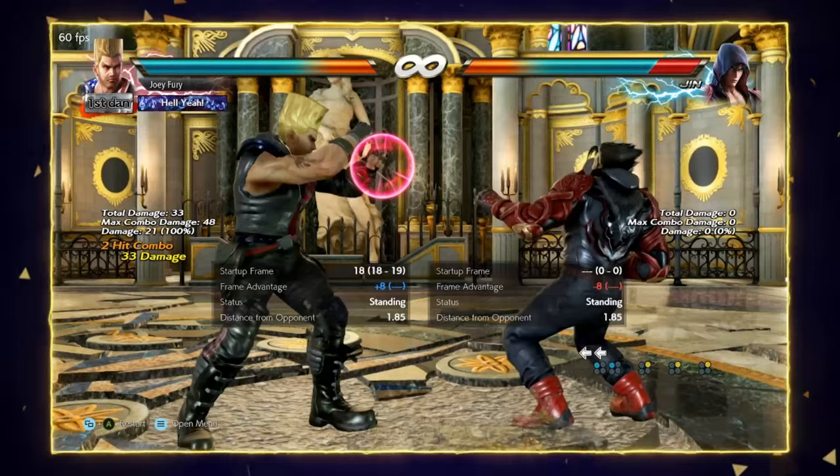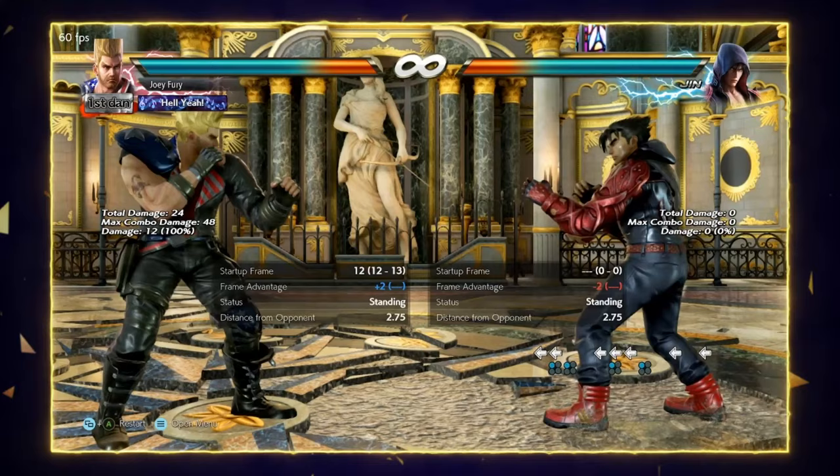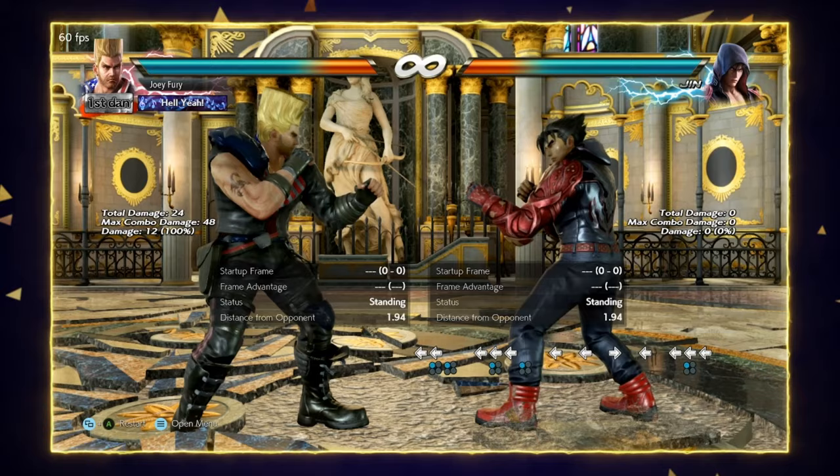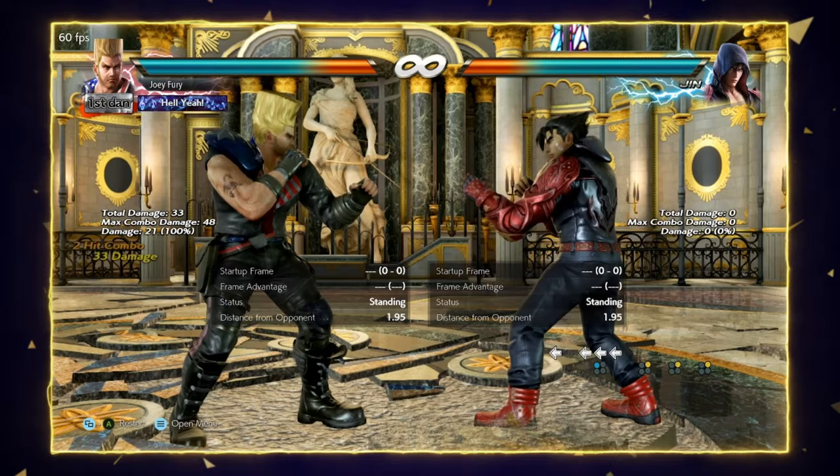Back 1-2 is a versatile move with a lot of different functions. You can use the first hit kind of like a slowed-down but powered-up jab — it has huge range and it's a true homing move so they can't step it — and you can confirm the second hit in some situations. It's his go-to whiff punisher for small whiffs like down forward 1s or jabs. It's also one of the best 12-frame block punishers in the game. An essential move.